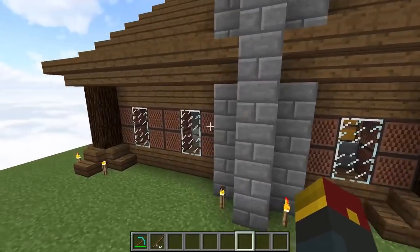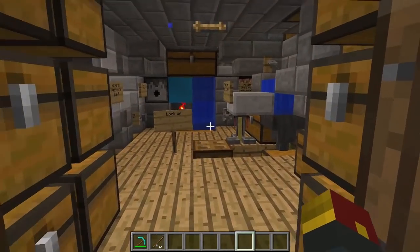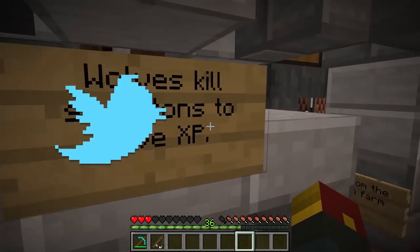The outside — nothing special. It's just a house. Everything's inside. Why would you put your house objects outside? They're going to get stolen. Anyways, we'll begin with the most obvious feature.